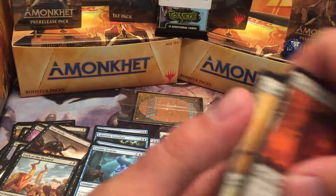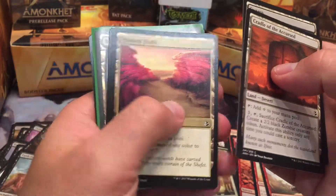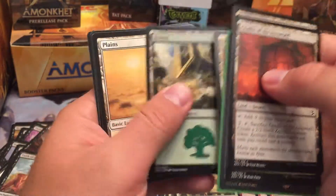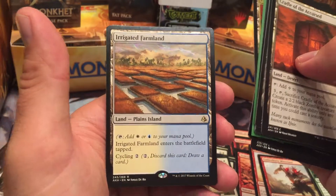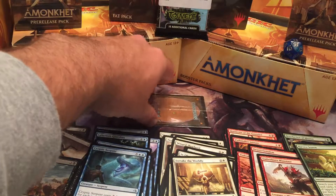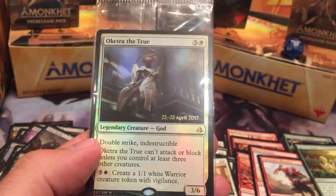Let's go over the lands we have. Cradle of the Accursed makes zombies — so cool. Painted Bluffs taps for any color mana — that one's shiny. Another Painted Bluffs. Evolving Wilds: sacrifice and get a basic land. Island and Irrigated Farmland — comes in tapped and taps for white or blue. And our pre-release promo is Oketra the True. Yeah! Shiny God. That is what I'm talking about.